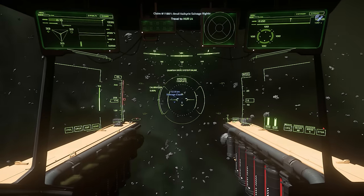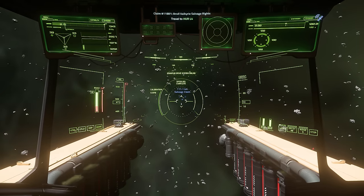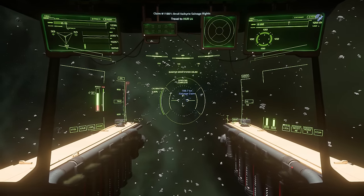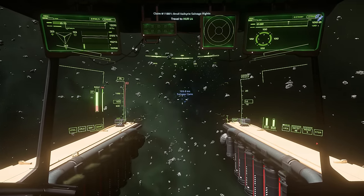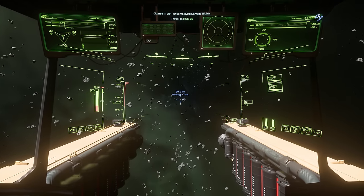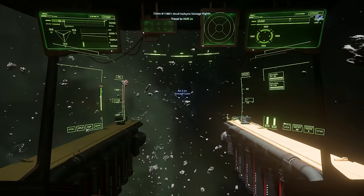We'll definitely speed up for this section. The Vulture does have a fairly decent top speed — well over 1,100 metres per second — so when you're trying to run down the distance to a long-haul claim like this, it can go at a fair pace. The only thing to bear in mind is it doesn't slow down very quickly, and I'm still getting used to perfecting at what point I should slow the engines down.